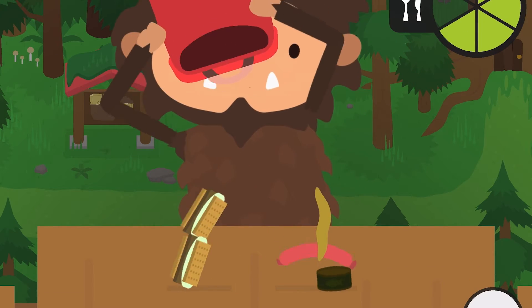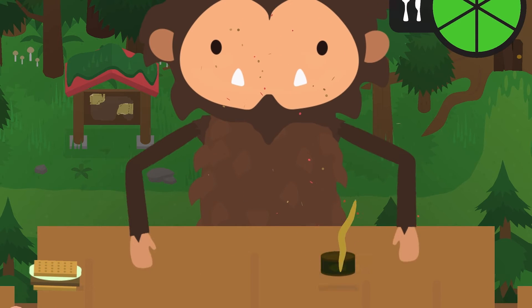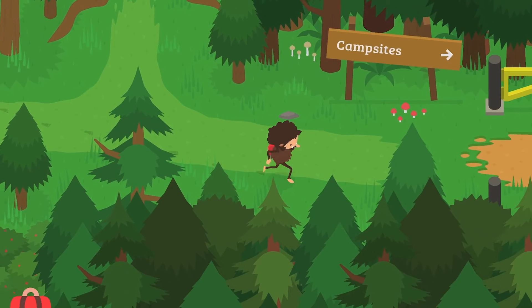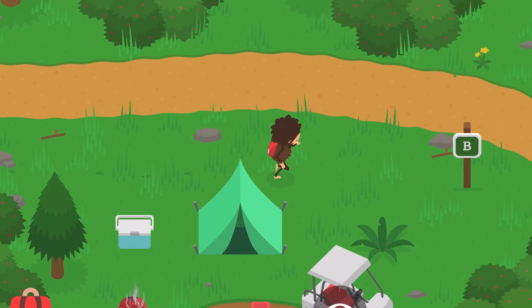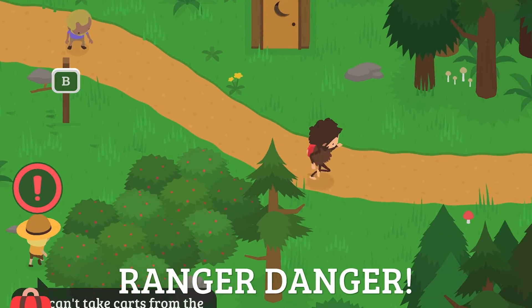We're going to eat first because the sasquatch is hungry. Now I'm going to show you where another secret cache is. We're going to head over to campsite B and run over to campsite C. Uh-oh, the ranger's after us.